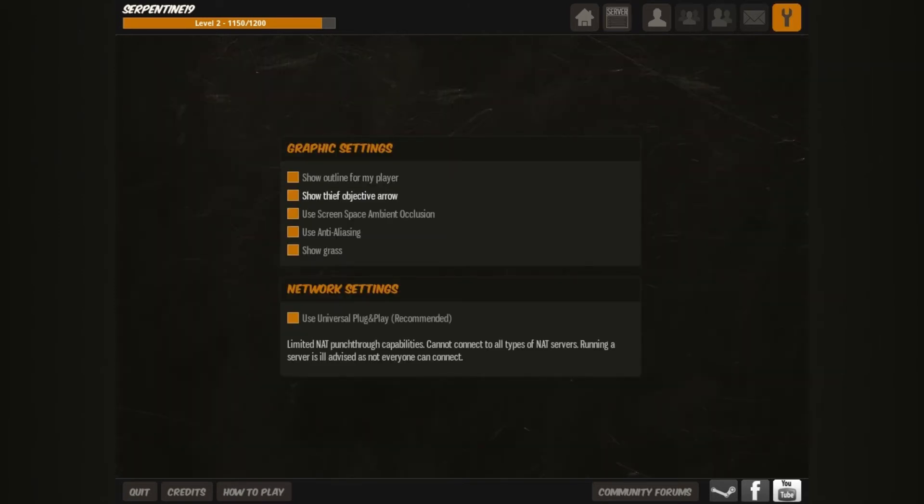The thief objective arrow — in the Guards and Thieves game mode there's lots of stuff you can steal, but there's one object you need to steal that will win the game. The arrow tells you where that object is, so it's really recommended to keep it on.